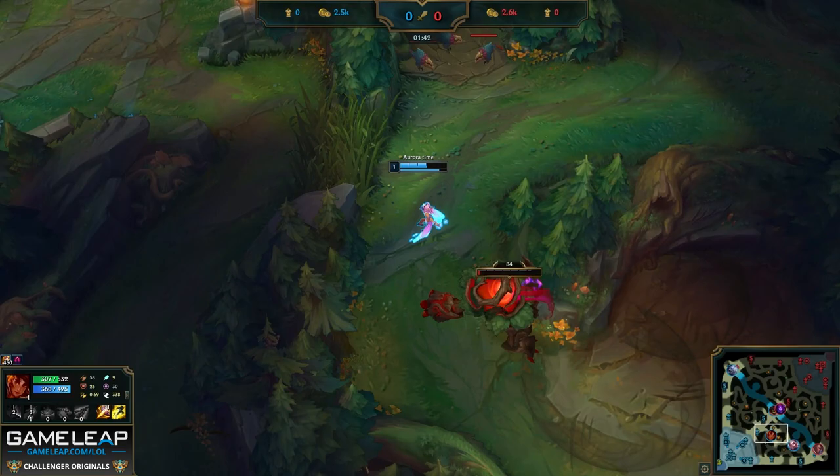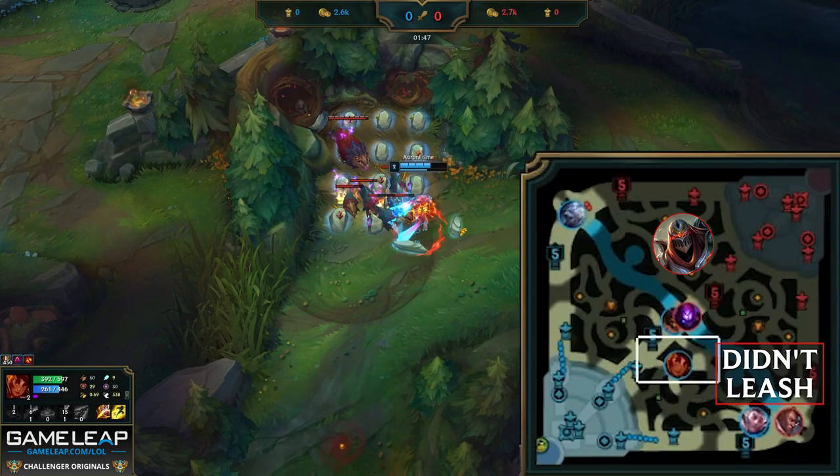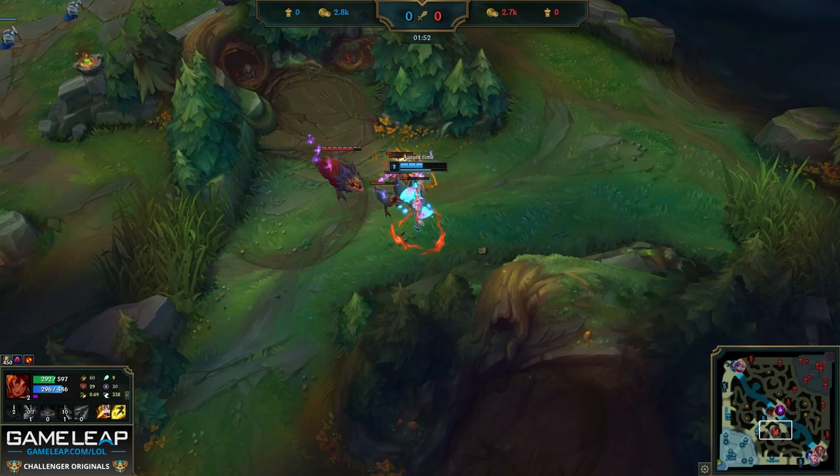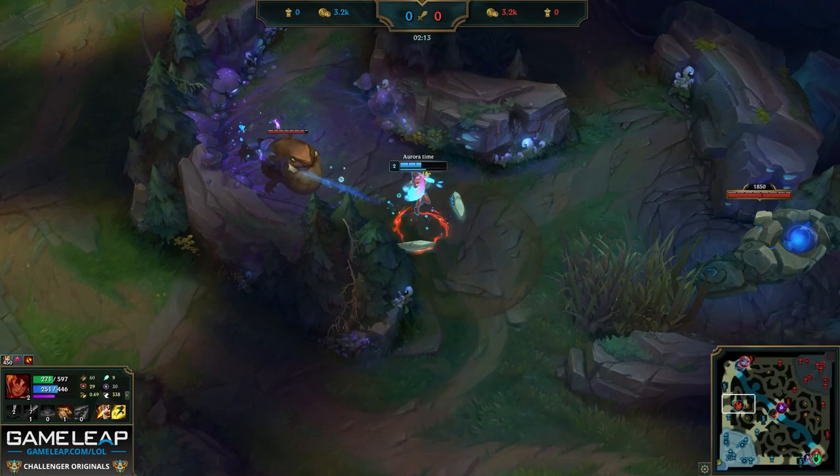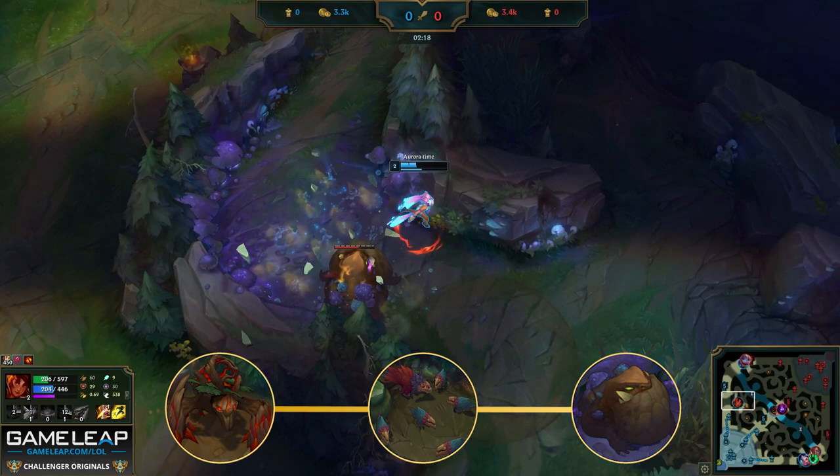It's also important to consider the enemy jungler — the most important person on the map. When we see the enemy Lucian and Thresh in bot lane, we can safely assume the enemy Zed started at his red buff, meaning Zed is going to path towards the top side of the map. Canyon can ping this to alert his mid and bot lane. This clear is actually the quickest level 3 in the game: red buff, Raptors, then Gromp. Gromp gives more experience than blue buff, so you hit level 3. If you do blue instead, you'll still be level 2.